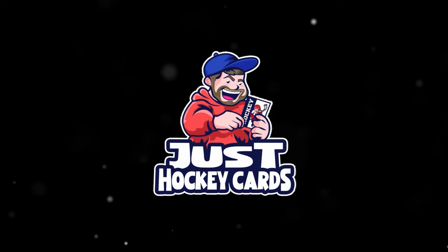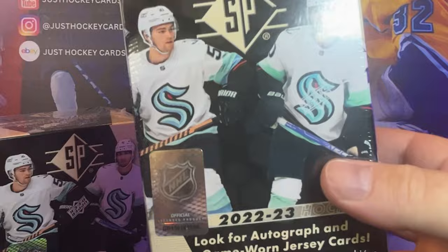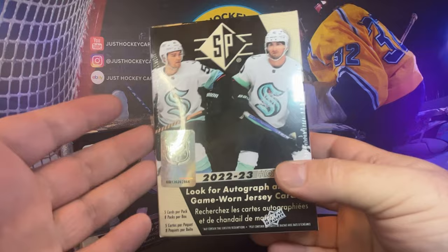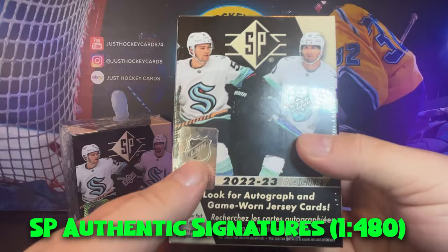All right, boys and girls, let's not beat around the bush. These SP Blasters typically are the suckiest bunch of sucks to ever suck. Obviously not SP Authentic — you're not going to get any future watch autos, no patch autos or anything like that, but you can get some autos out of here, and there are quite a few hard-to-get parallels and inserts in here. We've got some green and some gold foil board cards, some Spectrum cards, and of course things are going to be blue. There is the ability to pull some autos — SP Rookie Authentic Signatures, we're looking at one out of 480 packs, and then your Authentic Profile Signatures, which are one out of 2,880 packs.